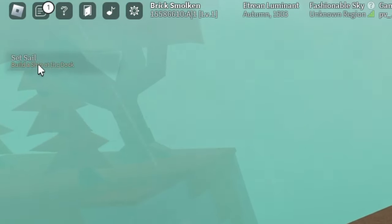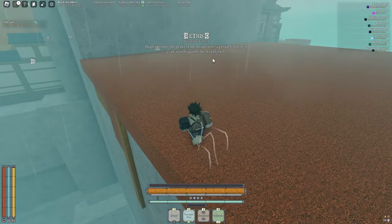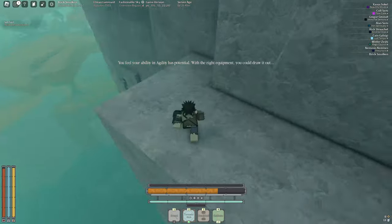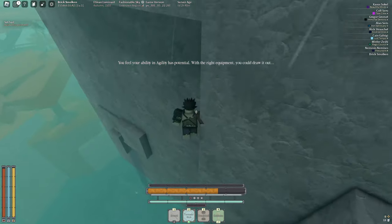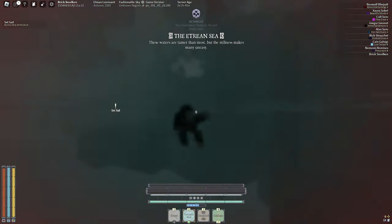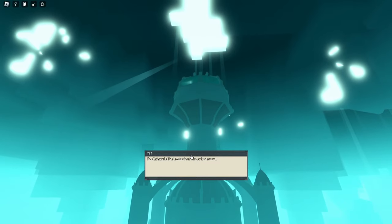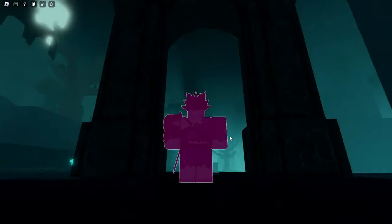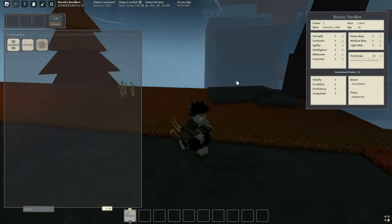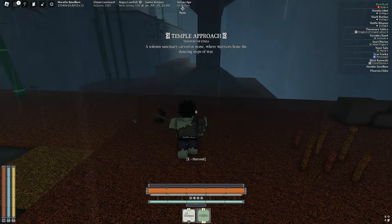I have to set sail — build a ship at the dock. How do I get to the dock? Let me try to climb these walls. Wait, is this a secret area? You fell to gravity. I think those are all my items. I think I messed around way too much in this game. We have nothing in our inventory because we literally just died. These people are friendly because they're guards.